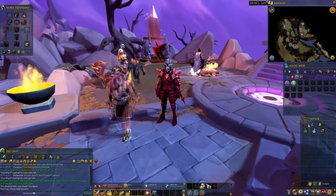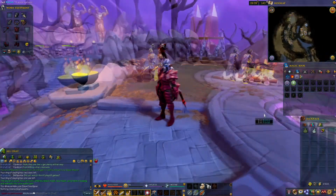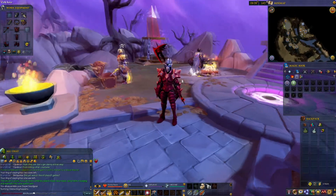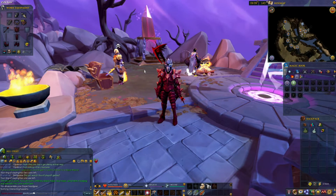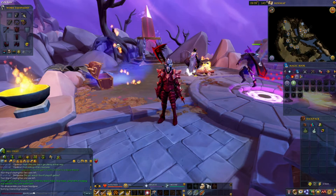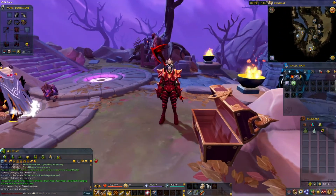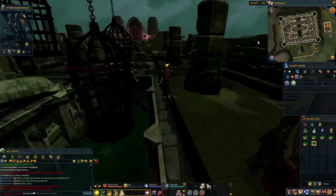Now I just need to level up my Slayer a bit, to around level 70-something, to get the parts to upgrade it completely — turning it into a mighty Slayer Helmet, which also works for magic and ranged with both accuracy and damage buffs. Right now it only works for melee, but it's still good to have.